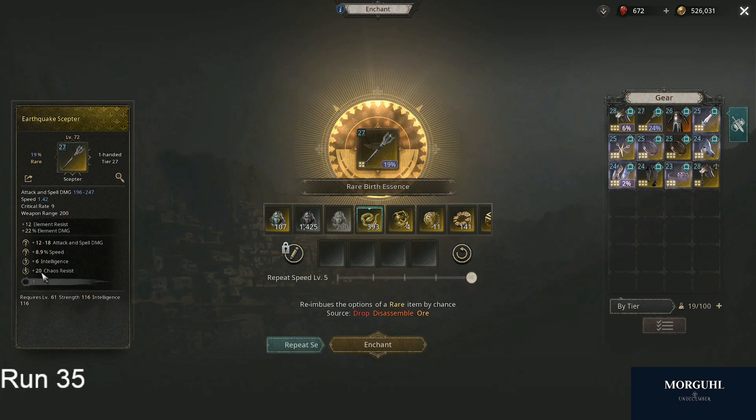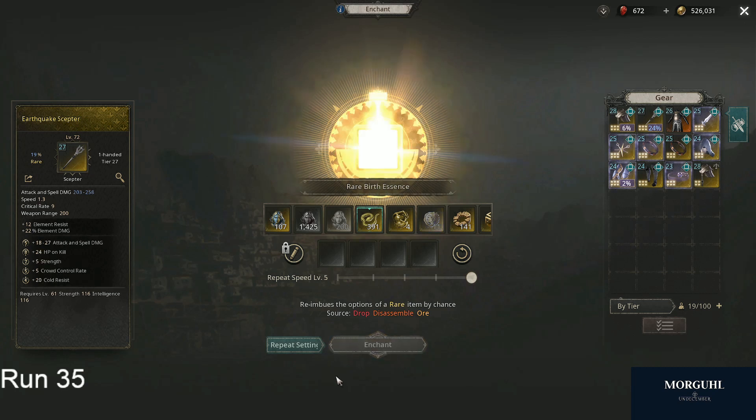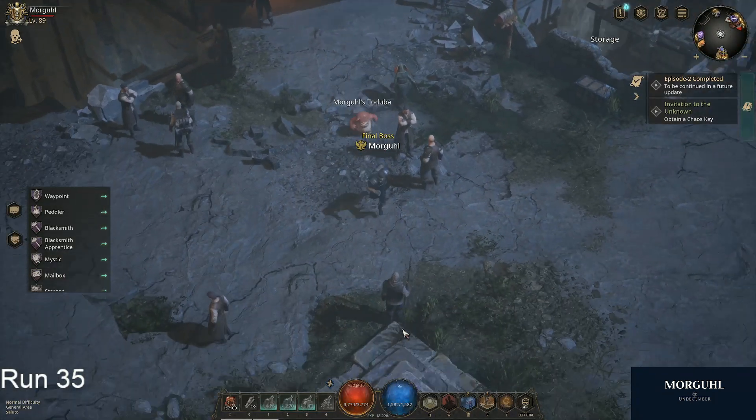Actually, that's three good stats: speed, attack, spell damage, chaos resist — but these two are very low, so I don't really like it. And now we got crit and dot amplification — I don't think that goes well together. So I can basically sit here and do that all day just hoping to be lucky. Being lucky is actually overpowered, so just be lucky guys and you will be done with your item.